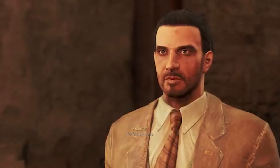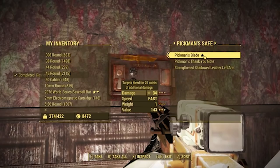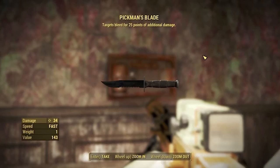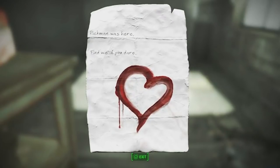If you choose the latter, he'll gift you with a key that opens up a safe containing a weapon called Pikmin's blade. Just be aware that if you save him, you'll have saved a creepy murderer who paints with the blood of his victims. Good luck living with that.